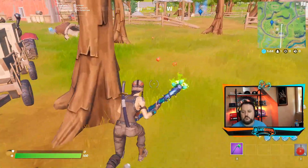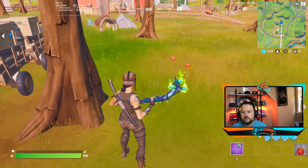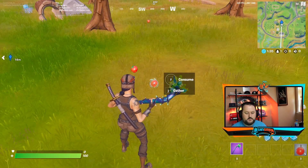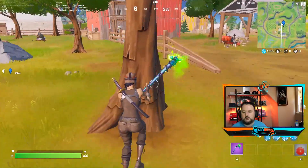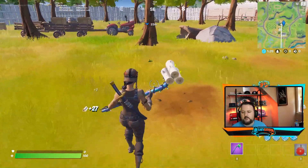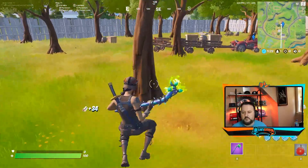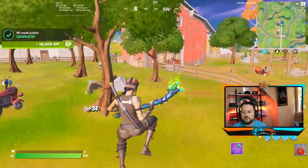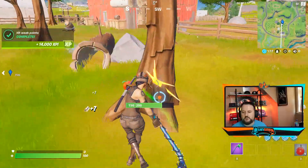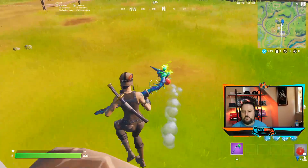Here we are at the orchard. We came from that first tree and we are now here. You can go ahead and pick these up as well. Try knocking some trees down — we'll do it until we get an apple to fall. There we go, we got two to fall. So you definitely want to pick those up.